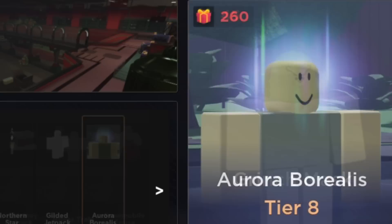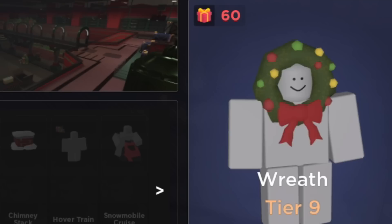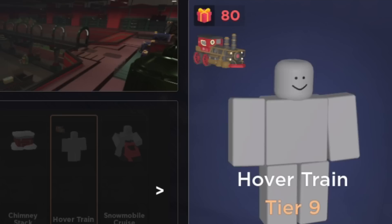At tier nine we have the Grinch mask, gift sled — another back item — holly berry infection, ice pad, the wreath — oh I like this item — soul lantern, melting snowman, chimney stack, a hover train, and a snowmobile cruise for a taunt emote.